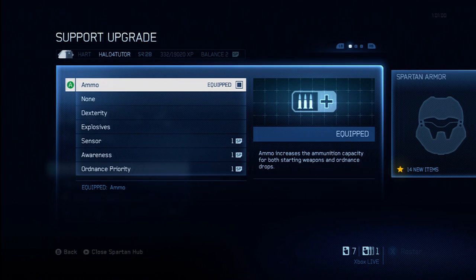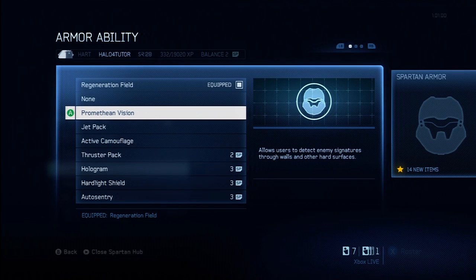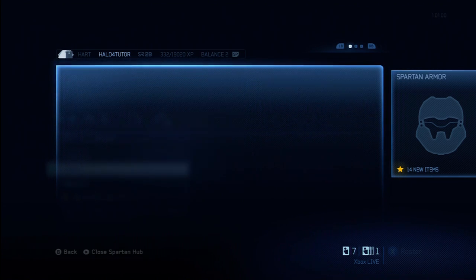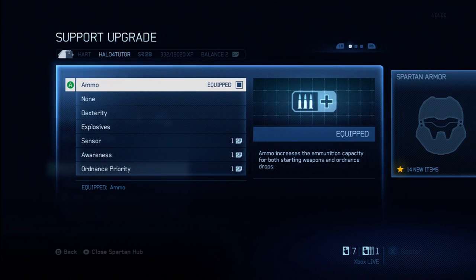Support upgrades, if you don't know what they are at all, I'll give you a brief overview. They're basically a general overarching ability available to your Spartan throughout the game. It's not an armor ability like a jetpack or a regen field. Armor abilities you use at a specific point during the game — like Promethean Vision, for example, where you hit it and it goes out. Support upgrades and tactical packages are not used in a specific circumstance; they're more just an overarching ability. You don't have to activate them during the game — they're always just pretty much on.